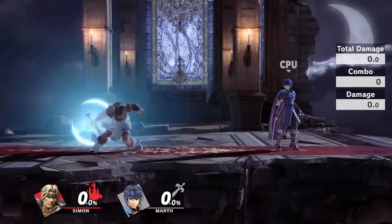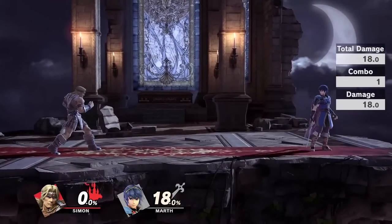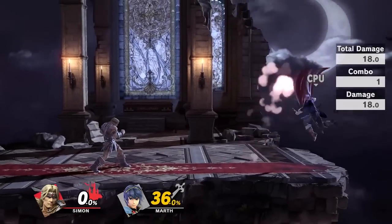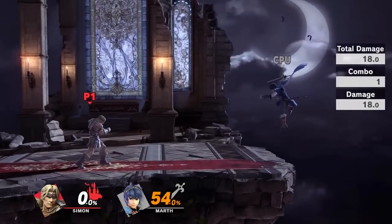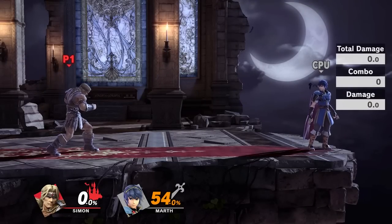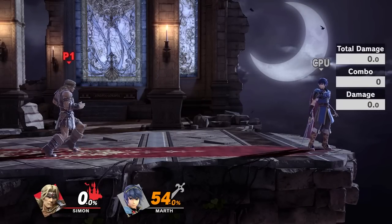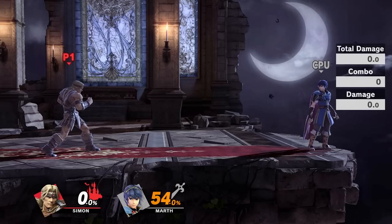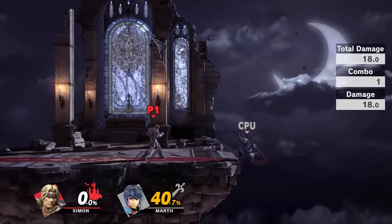And then next up we have the neutral B, which is the axe attack. Now it's a bit slower on startup and the angle might not be the easiest to get used to, but just look at that damage — 18%! That's pretty dang good, that's almost as good as your smash attack, and it's just your default B. Not to mention its arc does make it very useful if the opponent's above you, since it covers a pretty good amount of vertical and horizontal distance. Its only downside is the startup — it's a bit on the slow side — but the damage and trajectory more than makes up for it. It's just not the first thing you want to throw out typically. For the most part you want to use something else to launch the opponent away, and then use the axe to cover some of their approach options.